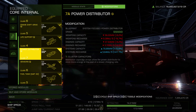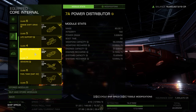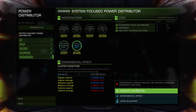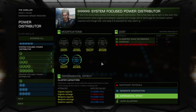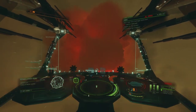The power distributor is the most important aspect of this build to fully engineer with the following modifications: size 7A, grade 5 systems focused with cluster capacitors experimental. Let's break it down. We'll choose the largest module since the Krait offers us size 7, and select class A for the massive boost in distribution power. At base value, a 7A power distributor holds 41 megawatts of systems capacity. Engineer that to grade 5 systems focused and add cluster capacitors, and you're now able to store 70.85 megawatts of energy with all pips to systems. The cluster capacitors experimental will boost your overall power capacity but at the cost of increased recharge rate. The trade-off is definitely worth it, since you won't be needing a quick recharge anyway.